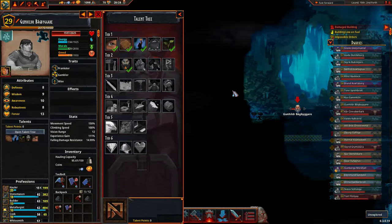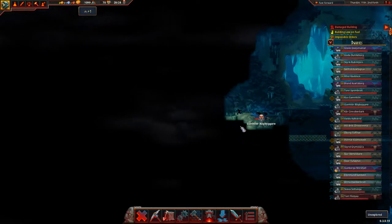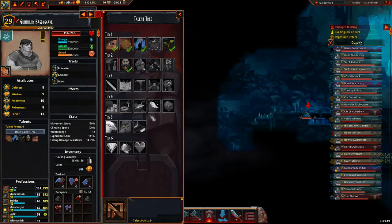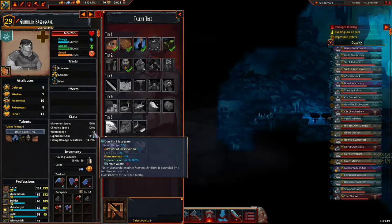What's down here? Why are you so blind? They're like the worst dwarf ever. Why is your vision so small? What is wrong with the vision range? Power of observation three, explorer level six, frozen waste miners ten, awareness ten.